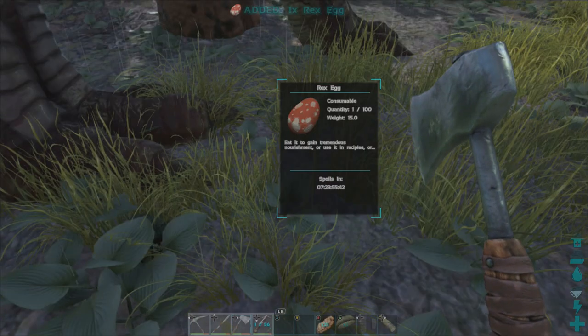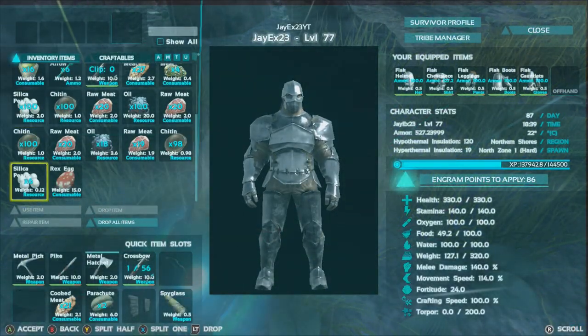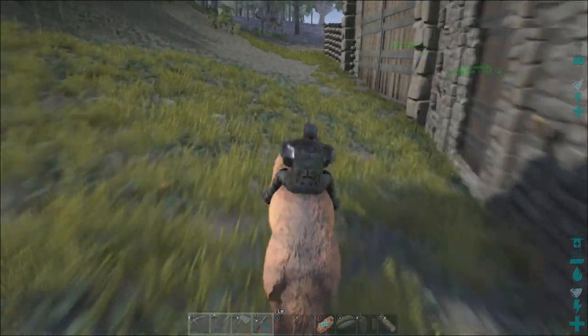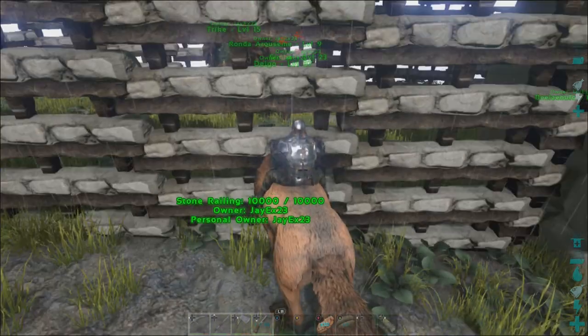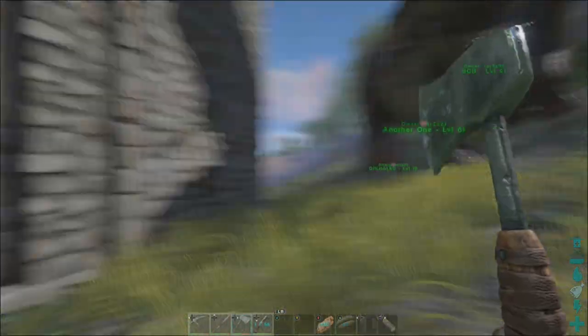There's an egg here — this is not a fertilized one, so we're just going to eat this for some nourishment. Delicious rex egg — quite a treat! I'm hoping for an egg soon from my sabers because I've set them on wandering, and hopefully they're going to make some magic happen back there. Wanderer Arouse Me is back there as well — I think she wants to get involved.